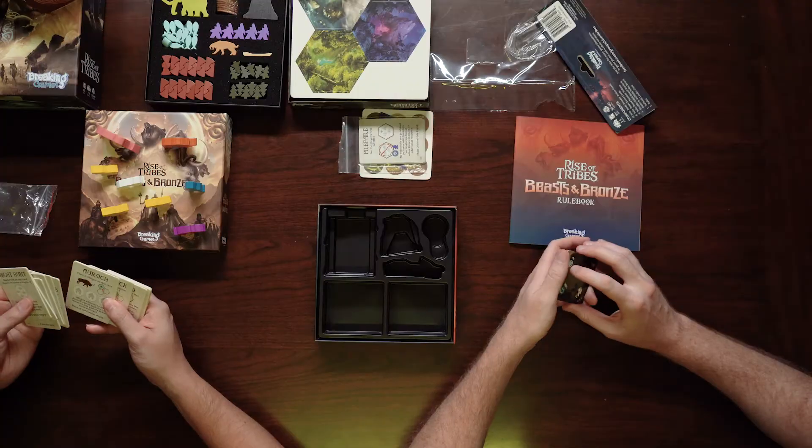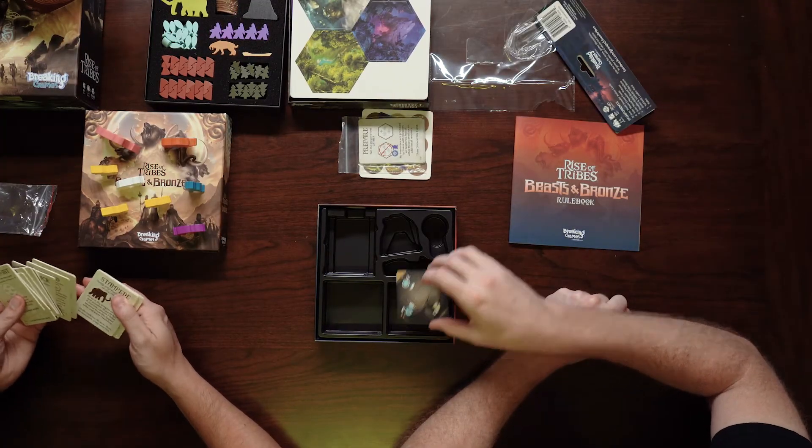There's a crocodile card — missed opportunity to put an actual crocodile piece in there. New event cards include Race for the Eagles, Wolf Pack, Cave Bear, and Stampede. So there are just a lot of new events. That wraps up our unboxing of all our Kickstarter stuff from the Beasts and Bronze expansion for Rise of Tribes. My favorite part is already these pieces — let us know in the comments if you've played it or if anything caught your eye. Please subscribe if you like our content. Until next time, I'm Lee, and I'm Kenny.